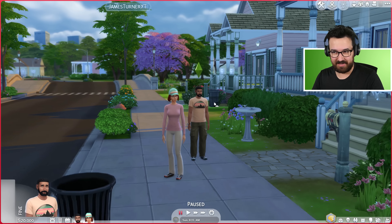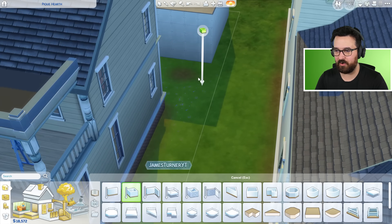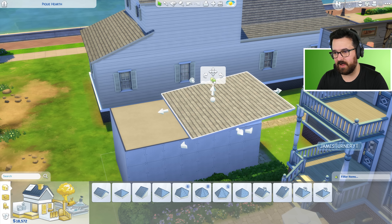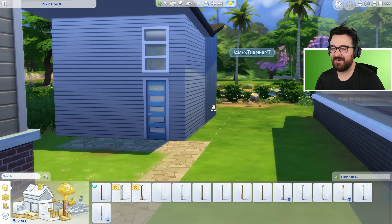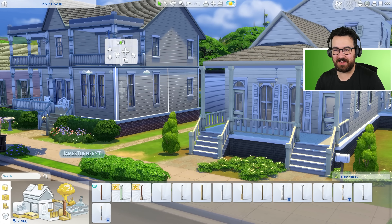I'm going to get rid of these trees and create a little granny flat — basically a small self-contained house with its own kitchen and bathroom that I can actually live in and rent out. It fits really well in this spot. We can add our own little doorway and entrance down the side. I'm going for a prefab home vibe on this one.